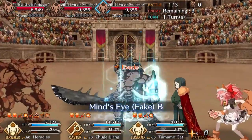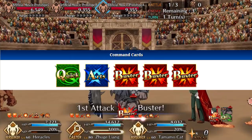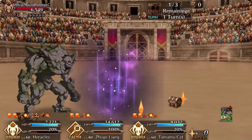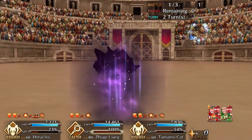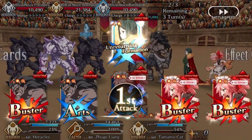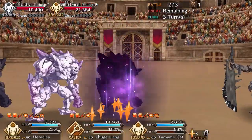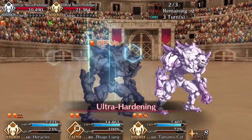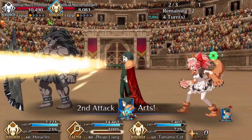Moving on to her command cards and noble phantasm: she is a berserker so she has three busters, one quick, and one arts — pretty standard. Her noble phantasm is quick, which deals heavy damage to all enemies, restores HP each turn for three turns, but inflicts stun on herself for two turns — effectively one turn. It does more than one thing but the self-stun is really stupid and annoying, though you can combo it with a debuffer to remove it.